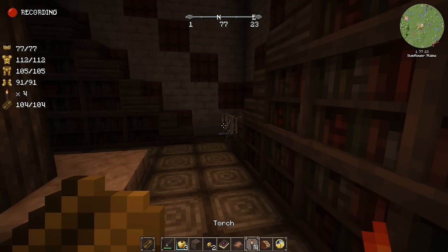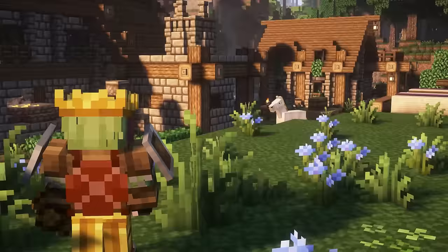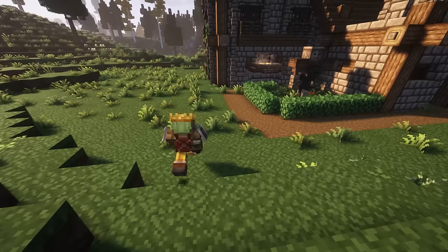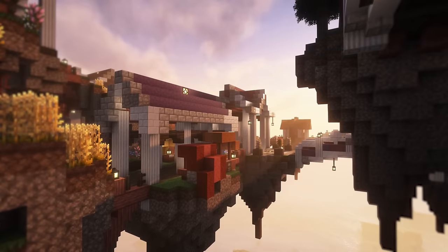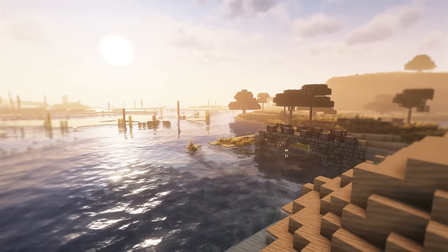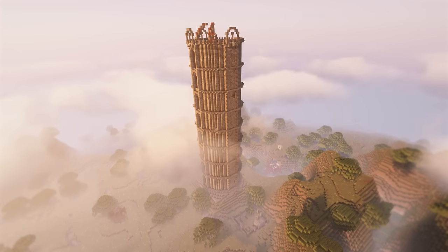Some places you will come across include a public library and a Japanese house — be careful though, as not all of these structures hold hospitable people. This mudpack also offers an enhanced version of the villages we know; the houses look much more detailed with chimneys, gardens, statues and more, and you could even find villages above the clouds. They give the mudpack a mythical and fantasy theme. The Avalon mudpack is an incredible project created only 2 months ago, but it sure did earn a place in this special list.